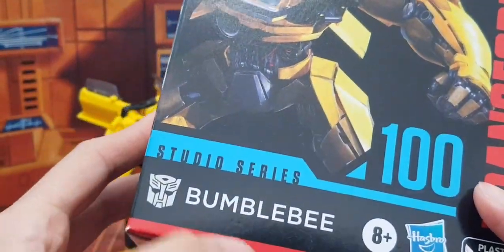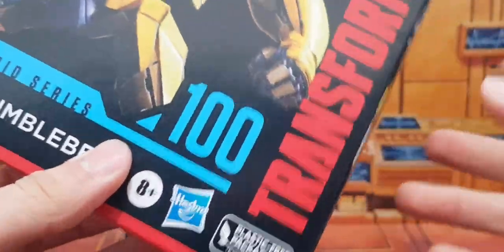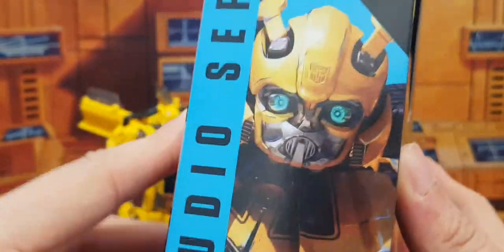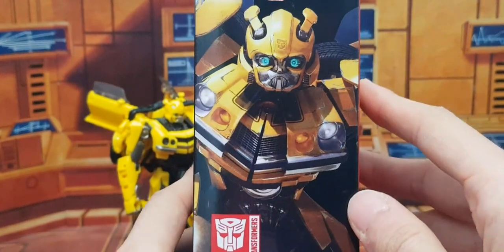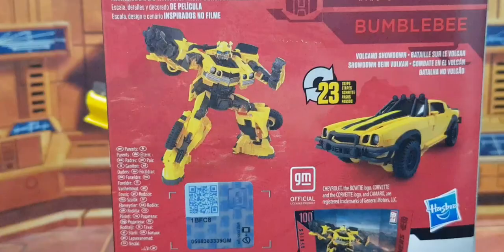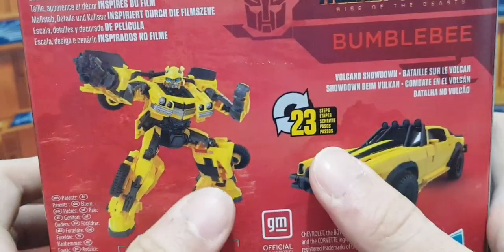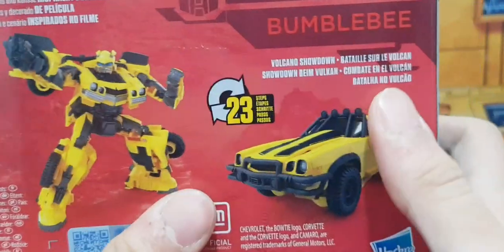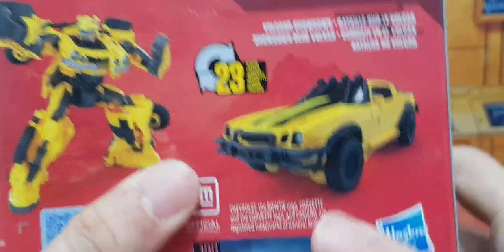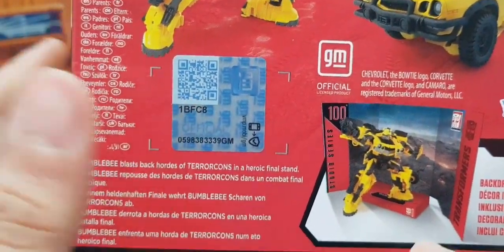Studio Series 100, Bumblebee. Autobot symbol, Transformers, Hasbro, plastic-free packaging, Rise of the Beasts. Here you can see Bumblebee and all that stuff. It's robot mode, vehicle mode, 20 steps — same as Air Racer. And the final battle scene in the volcano. You can scan this as a GM product.